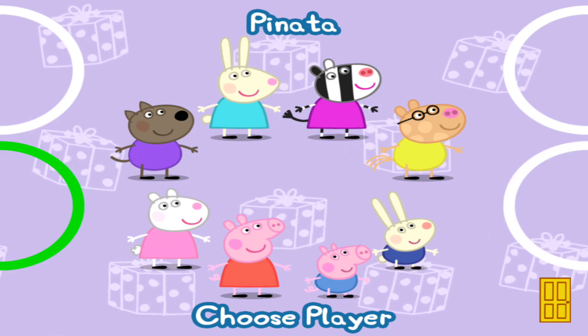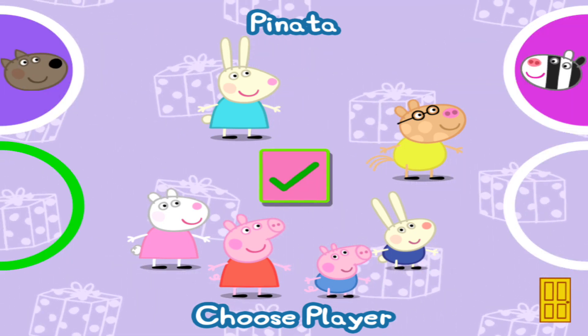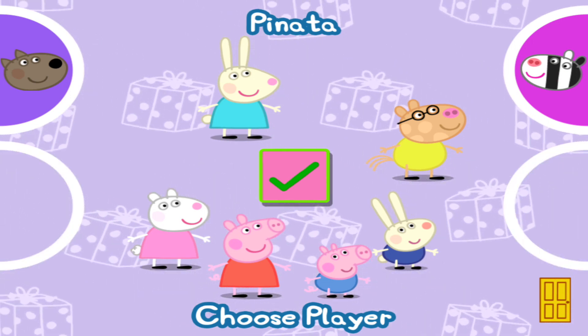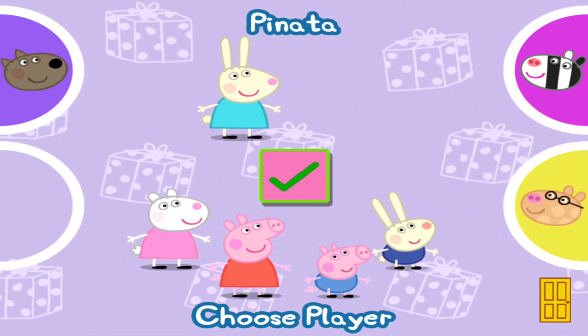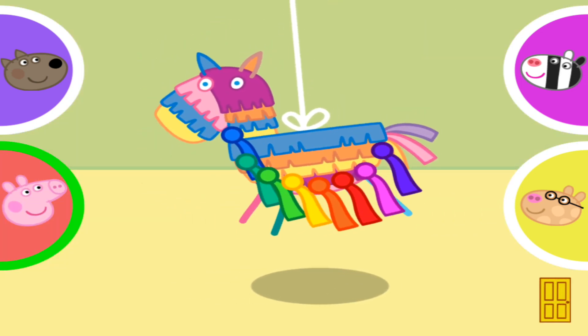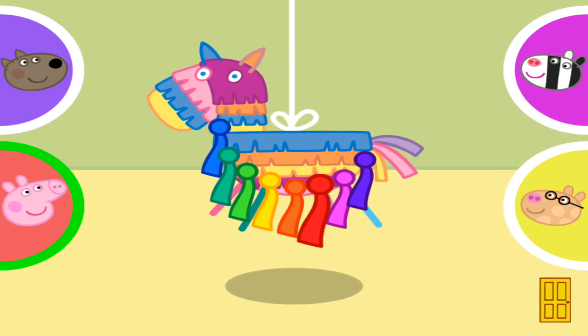Girls versus boys. When each player has chosen, press the tick button to continue. So, let's see. And Pedro versus... Take turns to pull a ribbon. So, Peppa wasn't in a ribbon. Not this time.